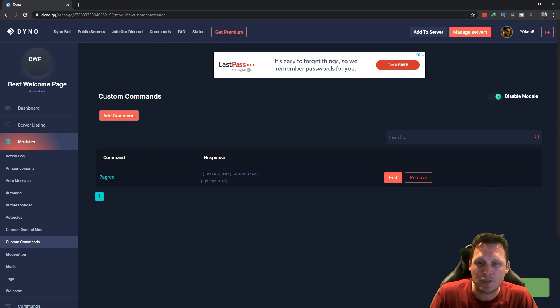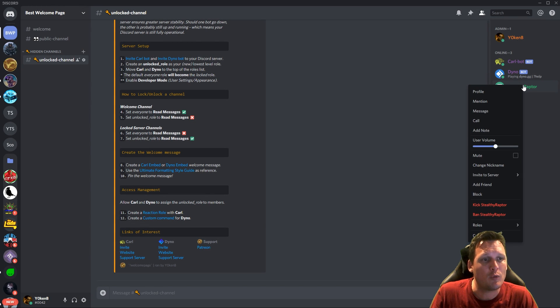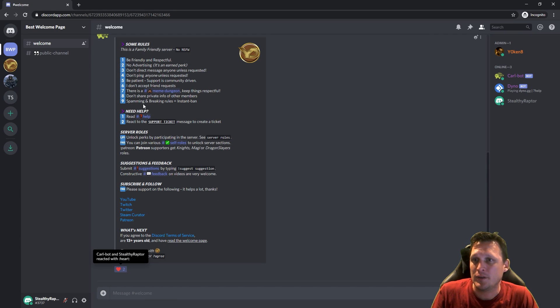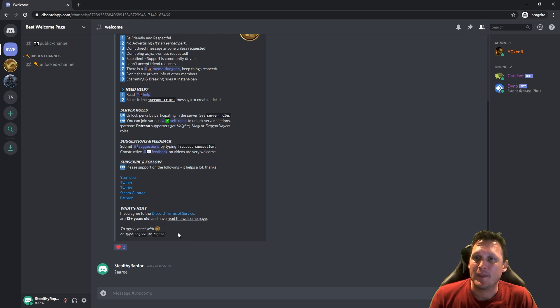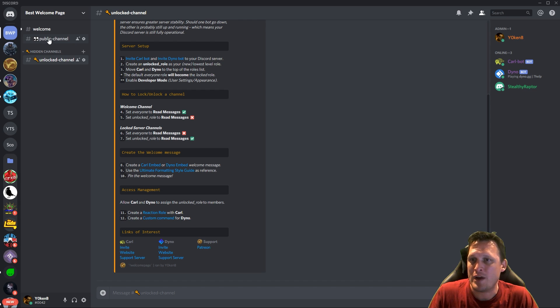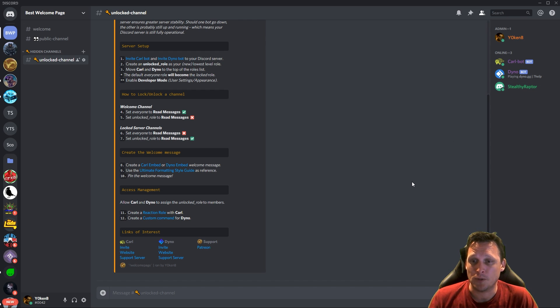Now let's test the command. The setup is: role user plus verified with no spaces, then purge. I'm taking away Stealthy Raptor's verification role. Switching to Stealthy Raptor, he's lost his verification and can only see the two channels. Typing 'agree' and pressing enter — Stealthy Raptor can no longer see the welcome page, can see public, can see the unlocked channels, and back on Jochen's account the purge cleared the message and Stealthy Raptor has received the verification role.